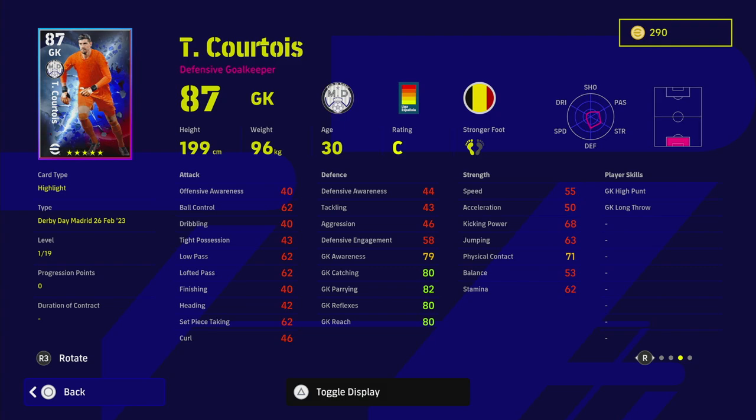For a goalkeeper, especially if you're new to the game, all you need to focus on is whether he has long throw. Low punt works well but high punt doesn't really work unless you're using a target man, which the game doesn't really support. That style with a target man in the middle has been nerfed compared to v1.0 where you could pump balls into someone like Lewandowski.